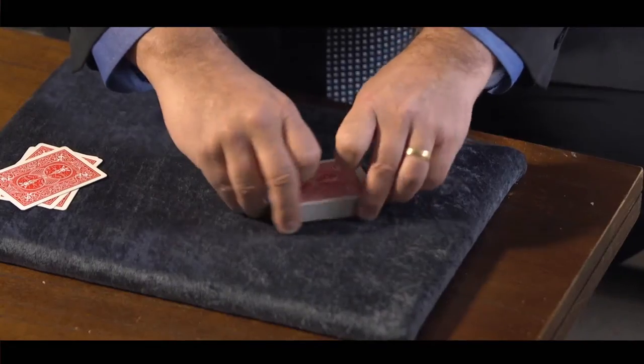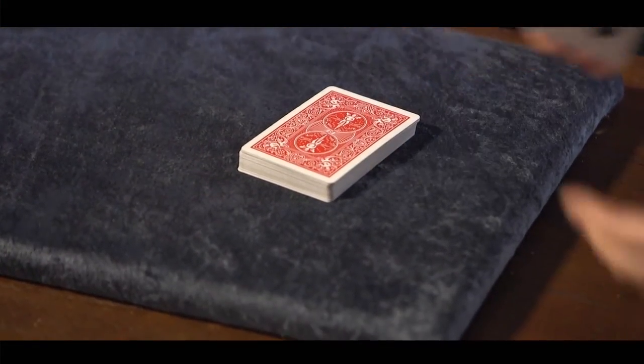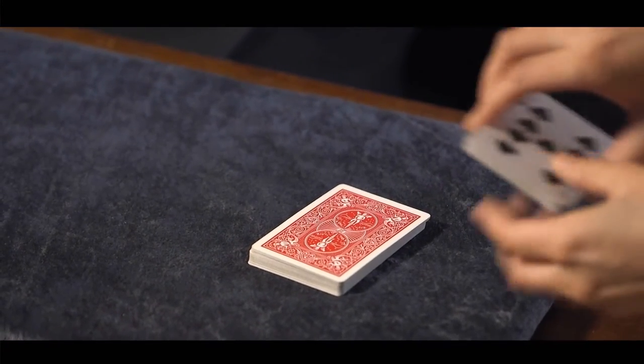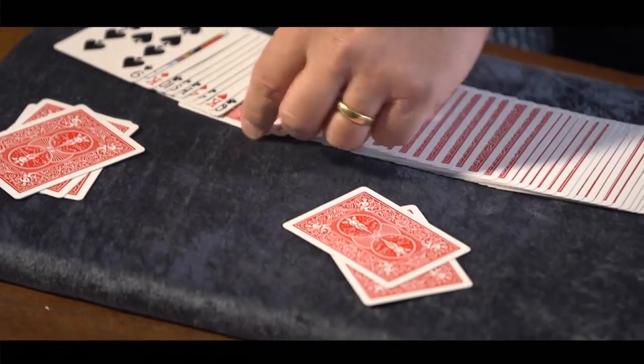And then, like we did before, cut off some cards, turn them over and put them back on top. And now cut a little bit more, turn those over, and put them on top. You could have cut anywhere, right? And then we'll give you the first three cards, and those will be yours, right?